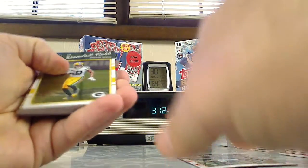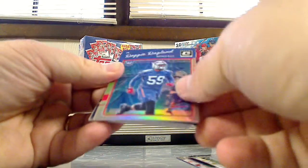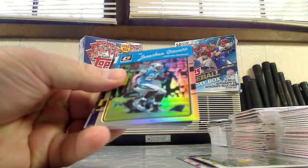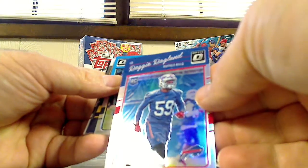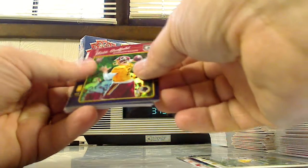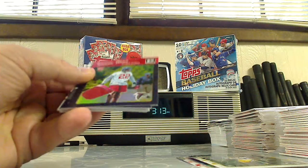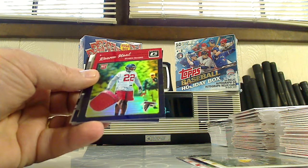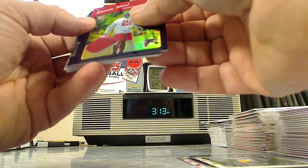Base Randall Cobb, a refractor rookie of Reggie Ragland. All right, that's a refractor, refractor of Jonathan Stewart, refractor rookie of Nate Sudfield. And we have a purple...